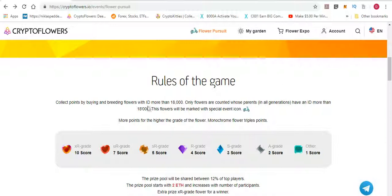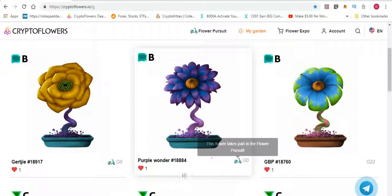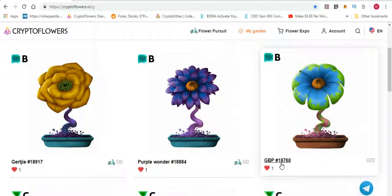I misread this initially — I bred a flower with both parents above 18,000 but didn't get the scooter icon. I queried the admin on Telegram and they responded very quickly. They said the parents must be 18,000 or above and have the icon. So let me show you: this flower is 18,000 and greater and has a scooter, and this one too. If I breed these two together, the descendant will also have a scooter. But if I breed with one that is over 18,000 but doesn't have the scooter, I won't get it.